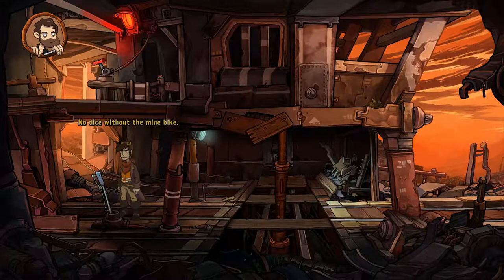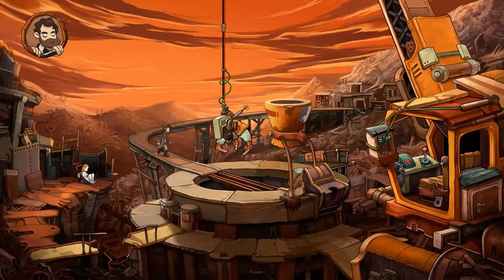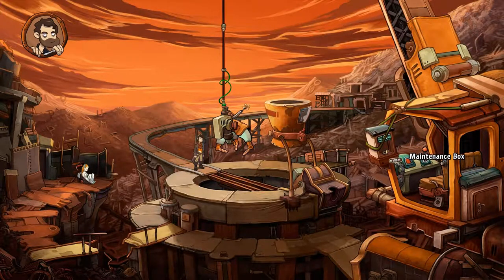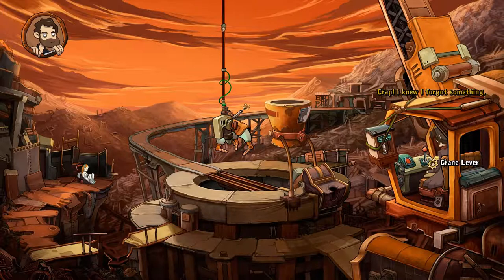Do we need to pull it? Alright, without the mine bike. Let's go back to the crane because we've got a working fuse. Come on — I need to get into the crane first and we are going to put the main fuse in it. I guess it really works now. I only have to heave goal onto the mine bike and whammo. Where's the mine bike? Oh crap, I knew I forgot something.